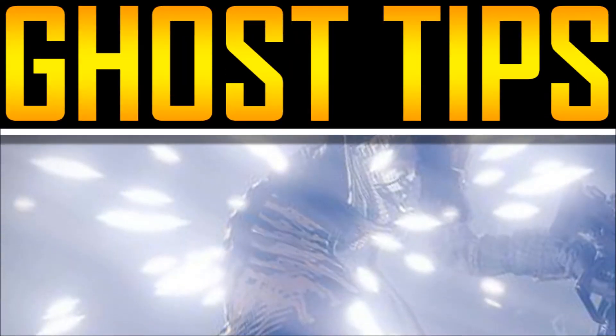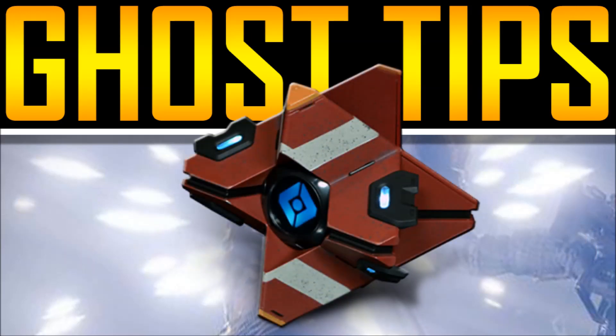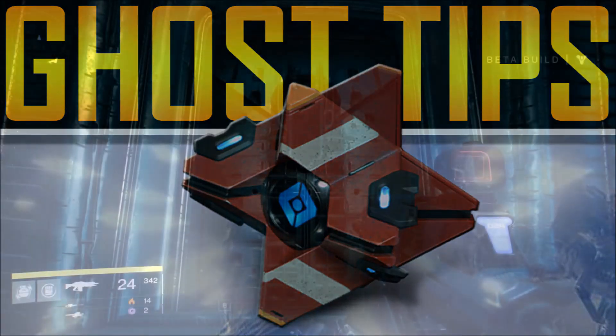Now the following ghost tip was discovered by Reddit mod FWC, who kindly allowed me to use the gameplay footage he captured of the ghost opening locked doors. That's right, it appears that certain doors inside Hellmouth's maze of dank corridors can only be opened with your ghost.